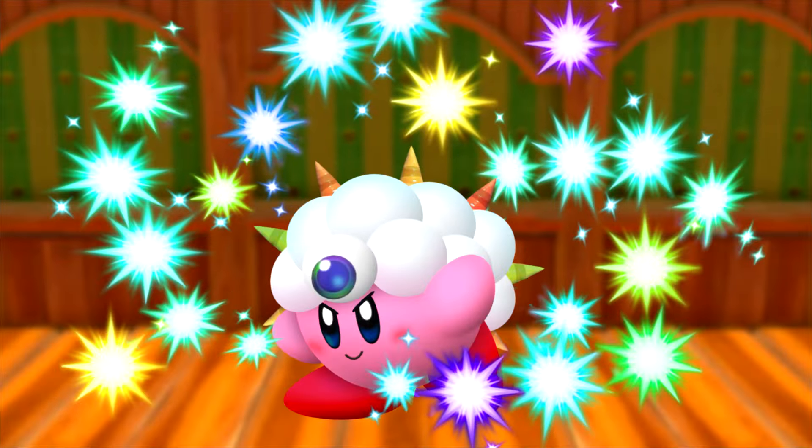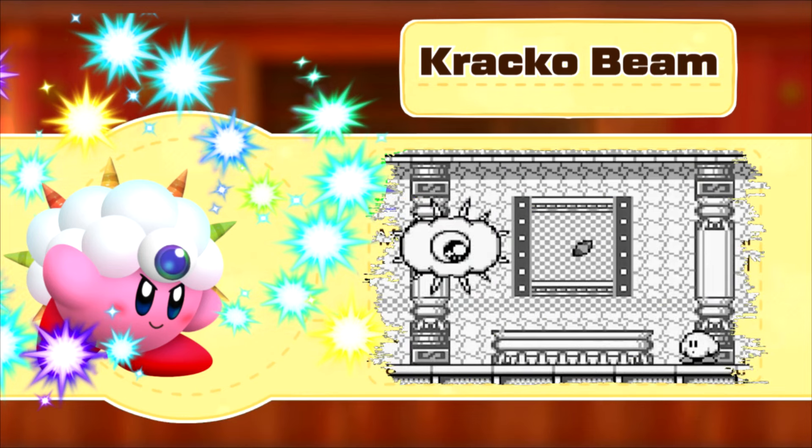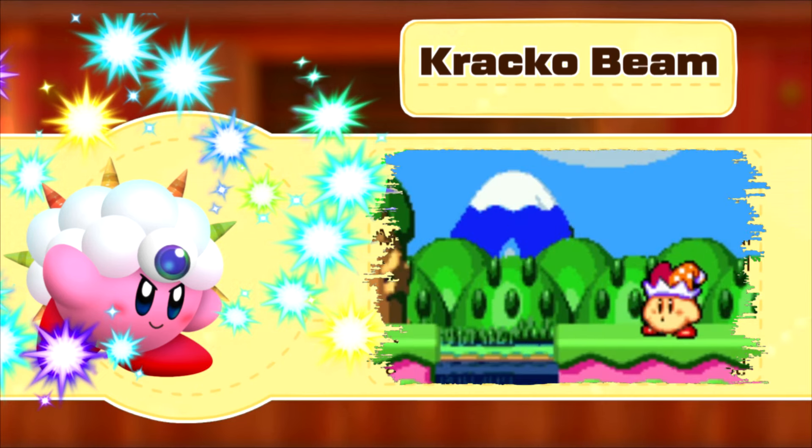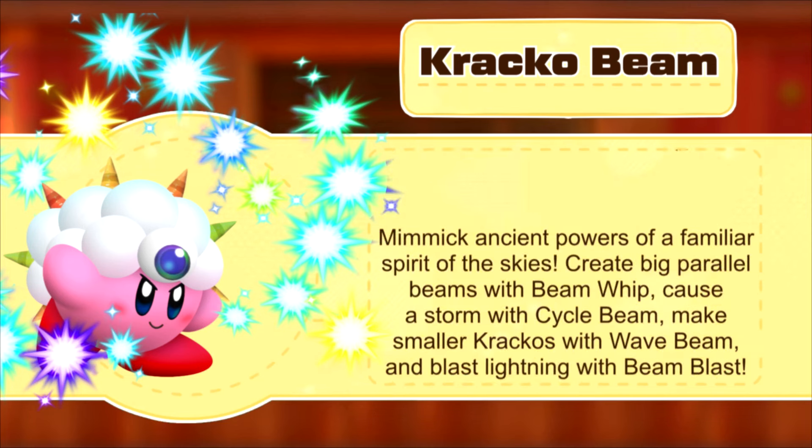Finishing off with Beam's evolutions, we have Crackle Beam, where Kirby takes the powers of the Ancient Ruler of Disguise. The attacks get an overhaul with this ability, alongside them reaching a bigger distance. Beam Web has Kirby attack with 2 Beam Whips that spin around Kirby horizontally, just like Crackle's classic attack. Cycle Beam is more like its original attack from Kirby Superstar — its range is insane. Wave Beam has Kirby create smaller Crackles.